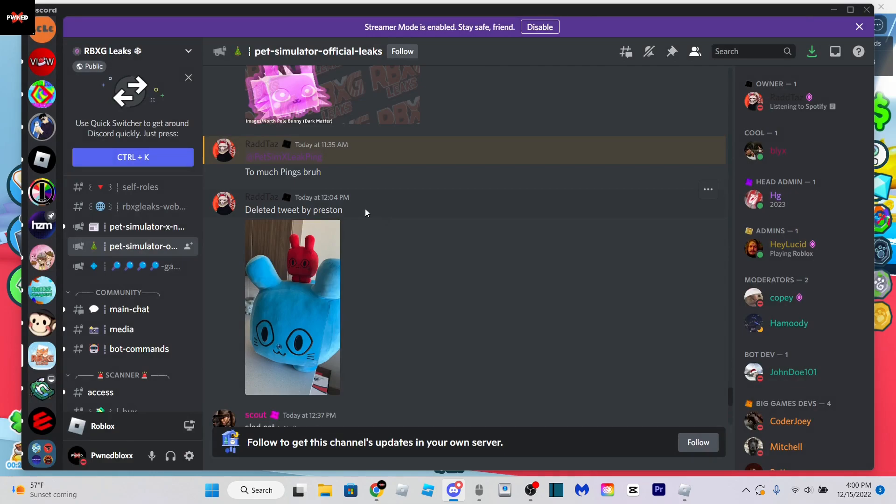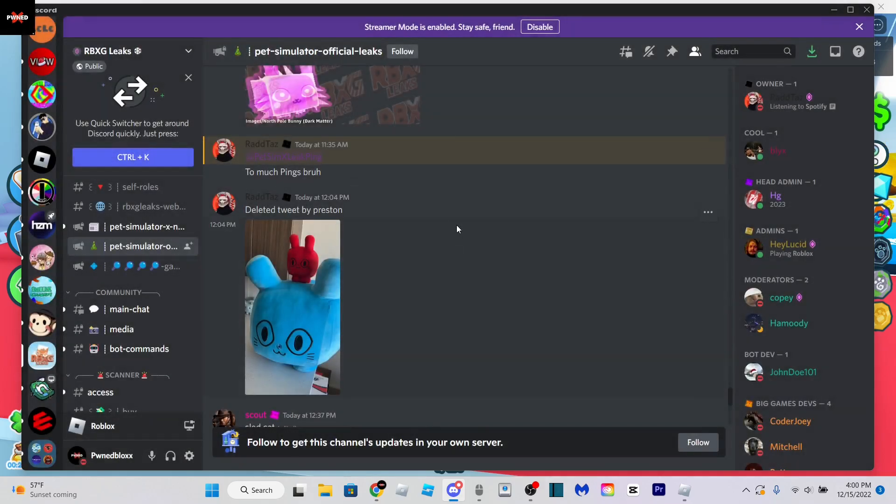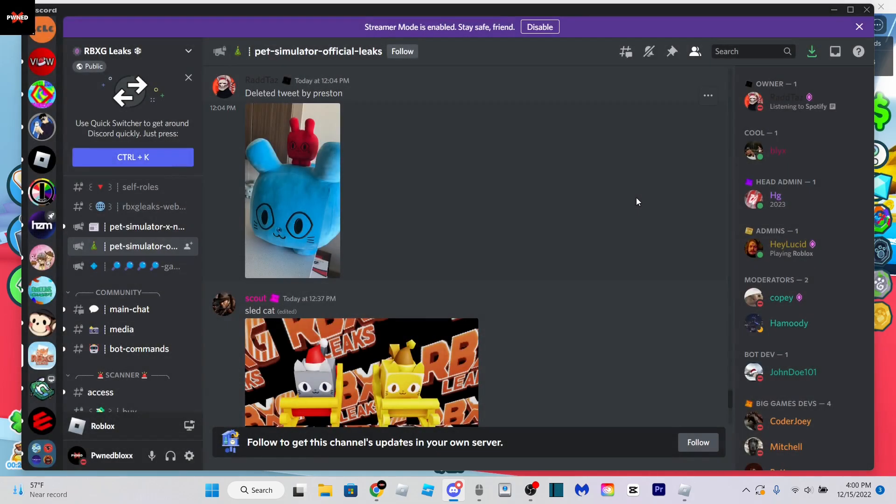Now this is very interesting. This is a deleted tweet by Preston — as you can see he attached this image of a huge plushie. I think it's the huge blue balloon cat, and we also have the red balloon cat plushie. So maybe these are actually coming to the big game shop or whatever. I seriously hope not though; he's done way too many plushies.